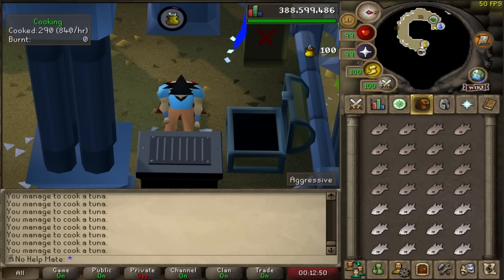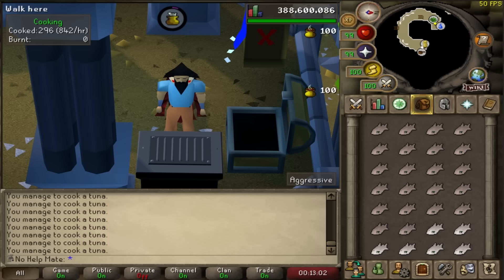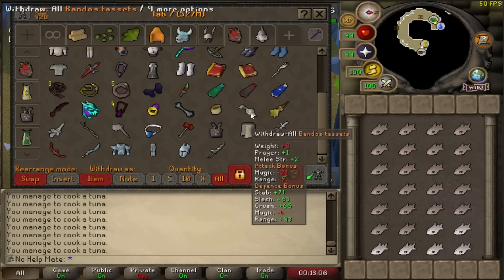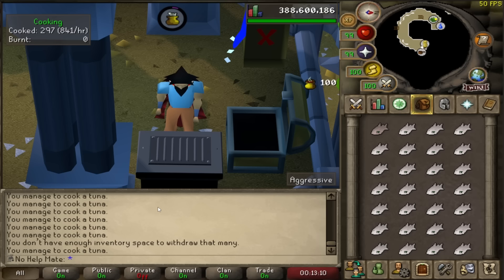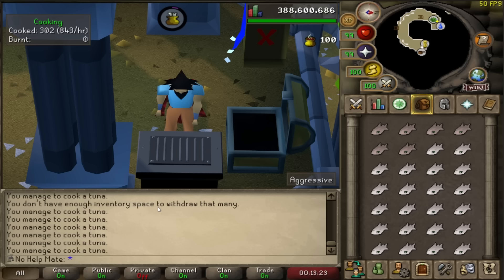Another thing I would do is pick a favorite skill and go for 99 in it — a skill you really enjoy, maybe one you make money with or can do over time. Once you get a 99 you'll feel so accomplished and you'll want to go for more. I wouldn't recommend letting all your other skills sit at level 20 while you grind one — keep everything at a reasonable average like 50 or 60 plus — but for a skill you love, push for 99 and see how far you can go.